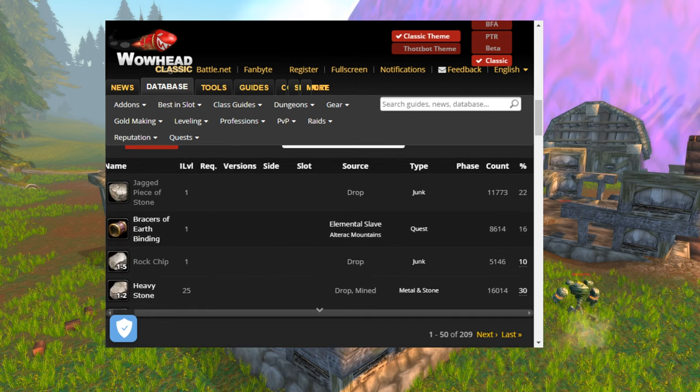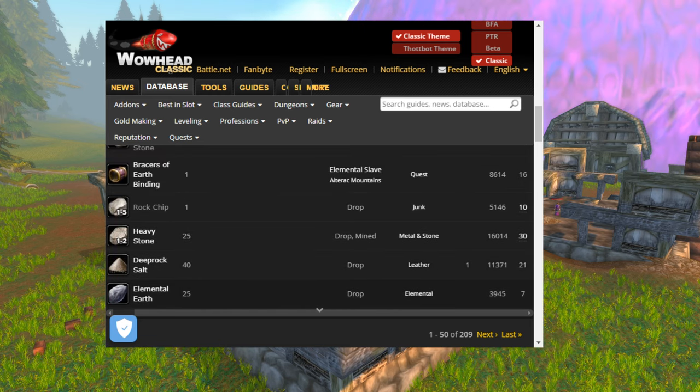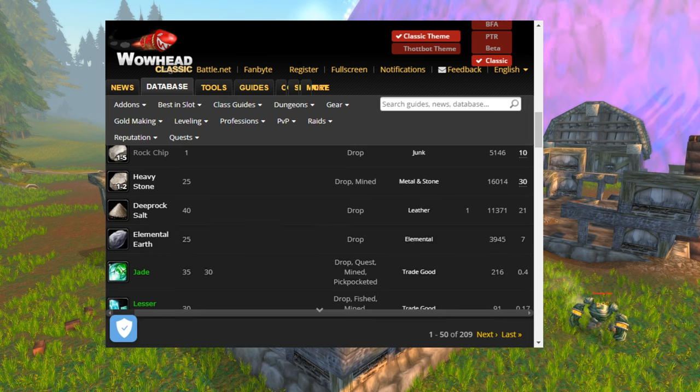Let's have a look at the loot table. You're going to be getting a lot of jagged pieces of stone, which actually sell for quite a lot. You're also going to be getting elemental earth about 7% of the time. There's also some heavy stone and deep rock salt — the heavy stone is definitely worth selling on the auction house because it sells quite well. And the elemental earths are great, with that 7% drop rate.